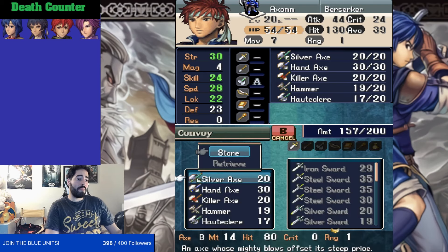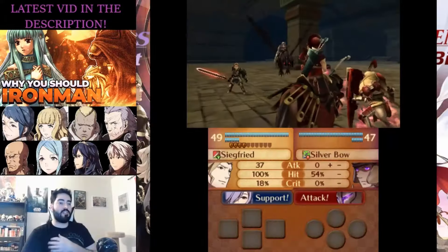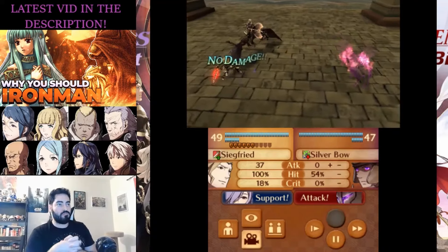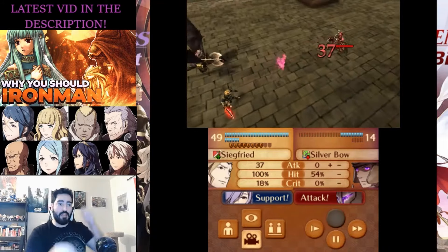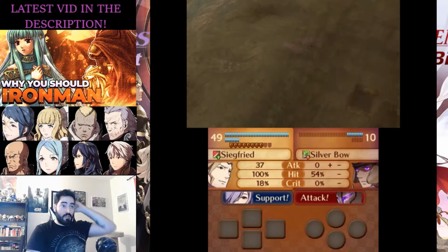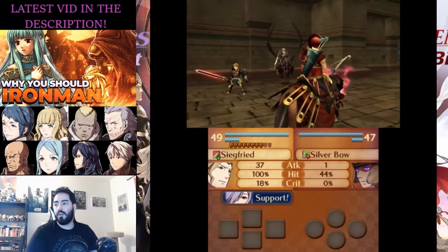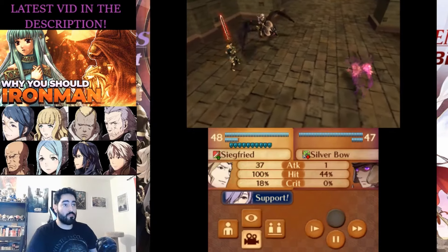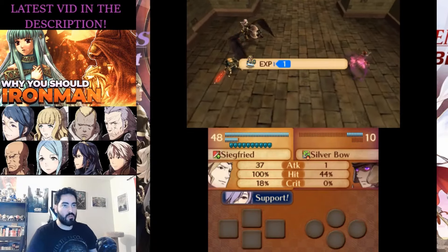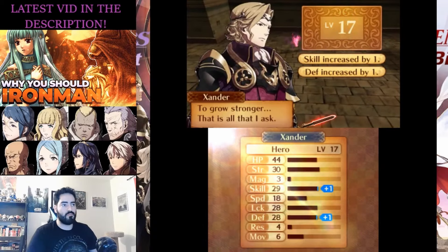Is it stats or is it mobility? In future games it started to get a little different. The concept of reclassing became less about what do you need right now in terms of mobility versus stats, and became more about what skills can you obtain. Reclassing in Awakening and Fates is basically all about what skills you can obtain from that class. In those games, you usually do a combination of leveling up in your main class, pick up a skill, reclass to another class, pick up that skill, and then reclass back or remain in the new class.